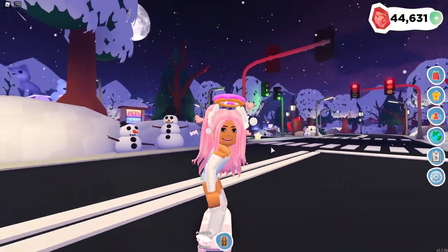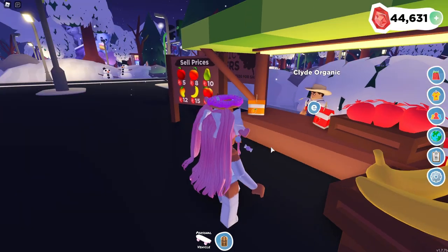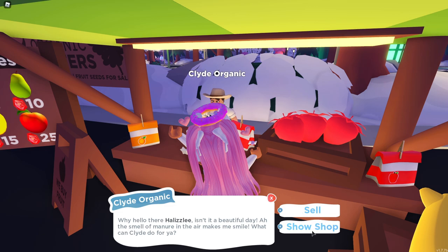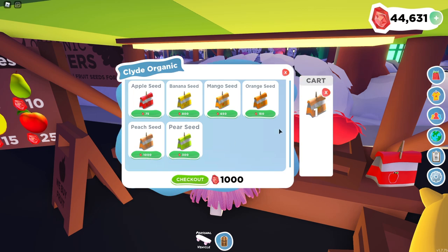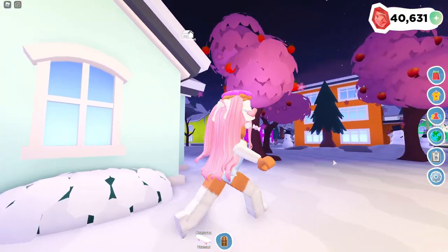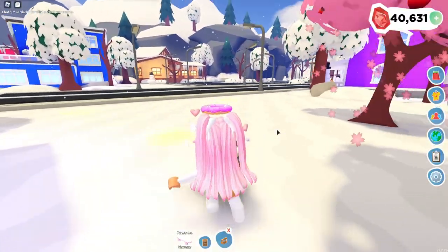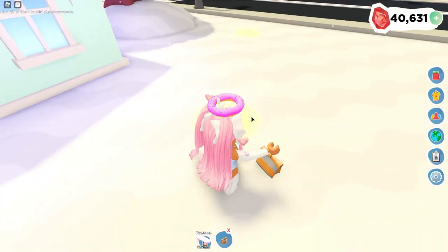This one right here is an orange tree. I'm about to show you guys how you can plant trees in your backyard or in front of your house. All you have to do is go up to Clyde over here — this is Clyde Organic, and this is the same person that you sell fruits to. But instead of selling fruits, we're going to press show shop and we can actually buy seeds right here. We can buy a whole bunch of other seeds, and as you can see the peach seed is the most expensive, which I am going to buy. Let me buy four of those because I believe I can plant four more trees. The seeds are located in your tool section right here, so let's go ahead and plant some trees.